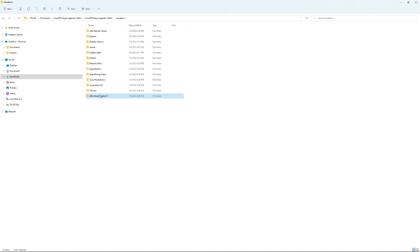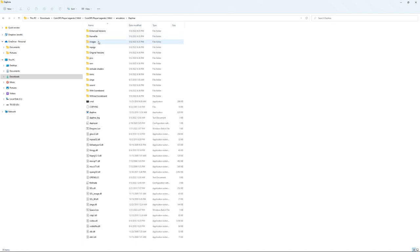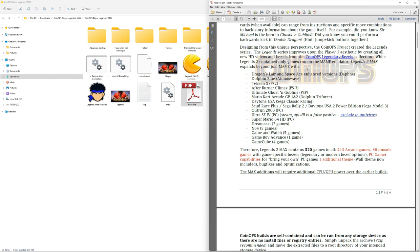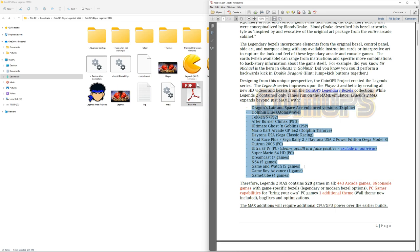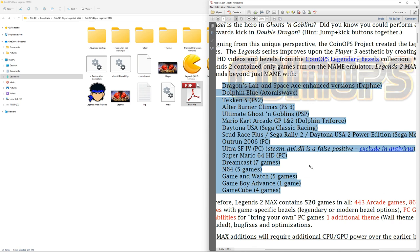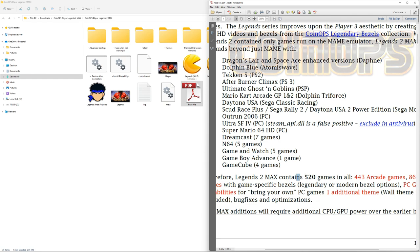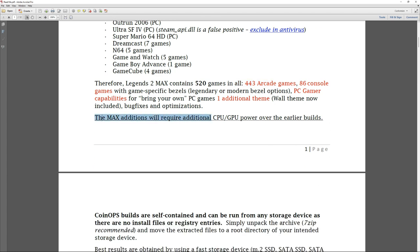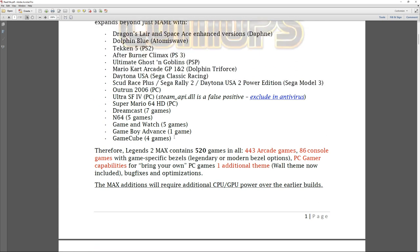Those are your biggest differences, and they actually wrote it all in here as well. You can see all these add-ons listed. The biggest changes to Coin Ops Legends 2 Max include five more N64 games, seven more Dreamcast games, Game and Watch, GameCube, Mario Kart Double Dash, and Sega Model 2. If you want light gun games, you can install them for Sega Model 2 by dragging and dropping the ROMs. It ends up being 520 games total - the previous versions had around 400.